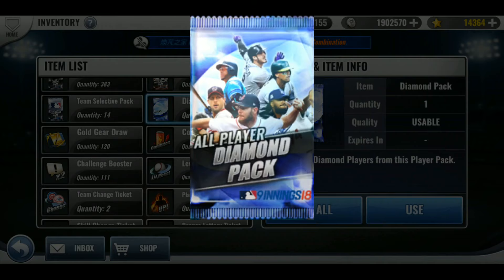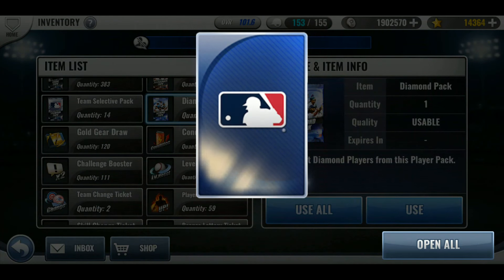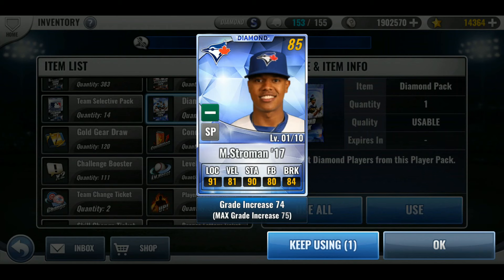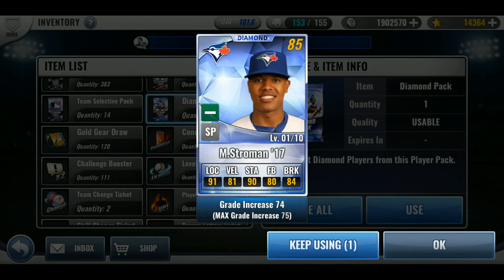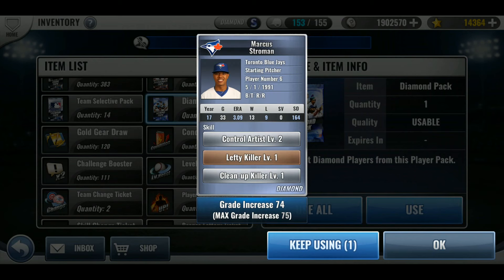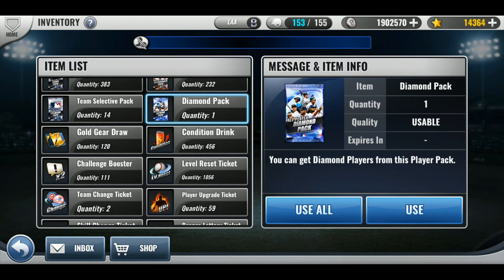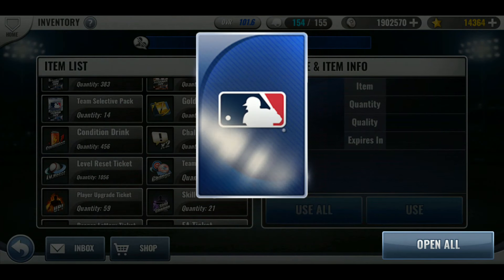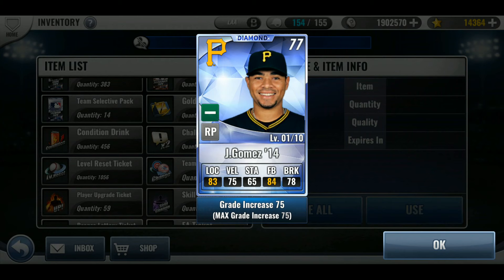Let's do one at a time, just in case. Let's see who this is. Wow, that's really good! That is a great card for a Toronto Blue Jay team. I think he's asking for an extension right now — I'll get into all that in a different video. The second one is not as good, but that would be good for a pirate team.